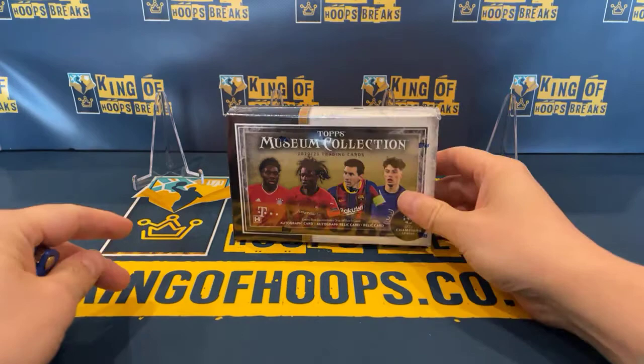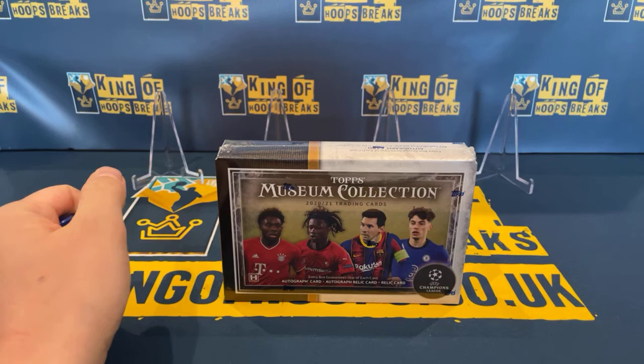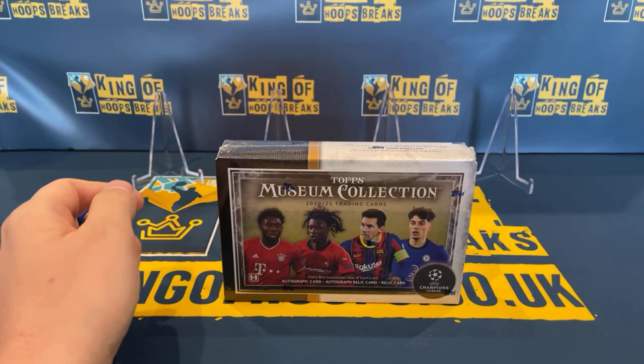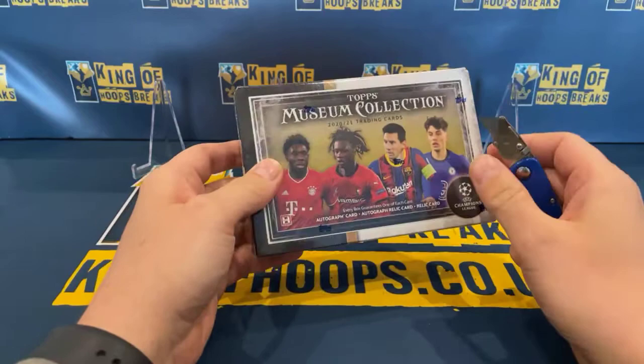We ripped our first box of this yesterday — it's a great-looking product, so I'm looking forward to ripping it again. Format of the box is eight cards in total. In that, we're going to get one auto relic, one auto, and one relic. Then we get one parallel, which is going to be numbered from 99 down, and then three base cards as well. The cards worth looking for: the Harlan cards, Jude Bellingham, various different rookies, Messis, Ronaldos. Fingers crossed, guys can pull some fire.